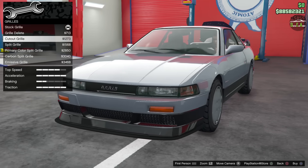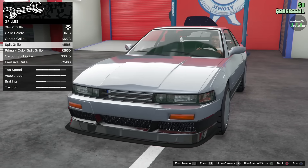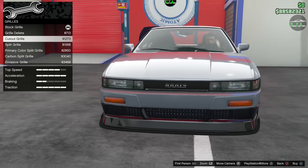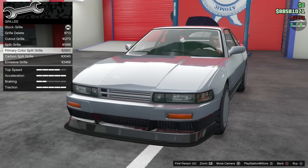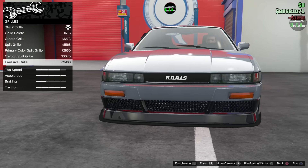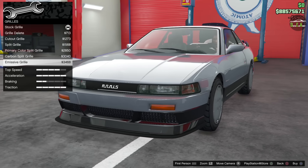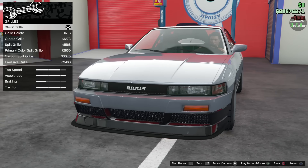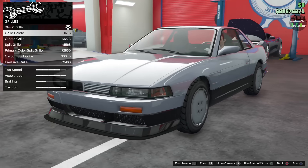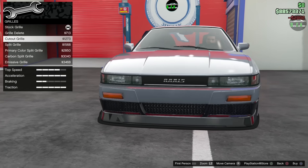For the grille you have grill delete, cutout grill where the bottom portion is cut out, split grill — the Annis logo is see-through which looks pretty sick — carbon, and emissive. I definitely want to keep the Annis logo there. I like the cutout option — that one's pretty sick, let's do that.